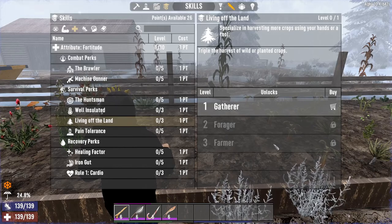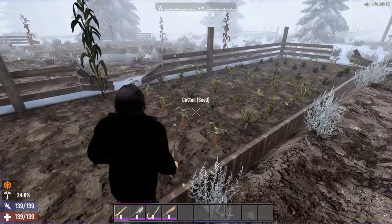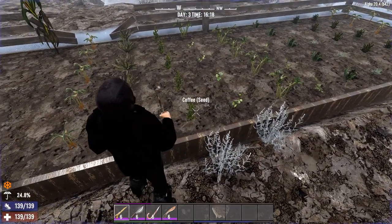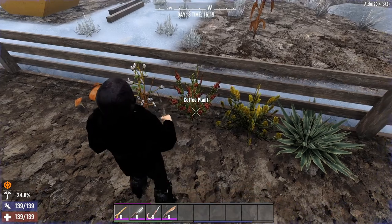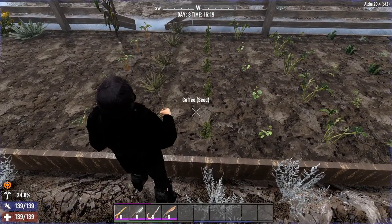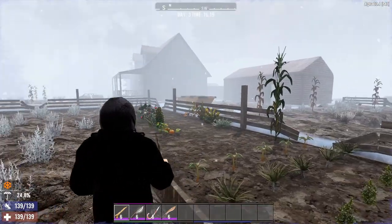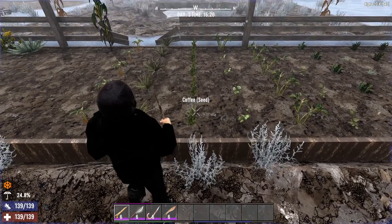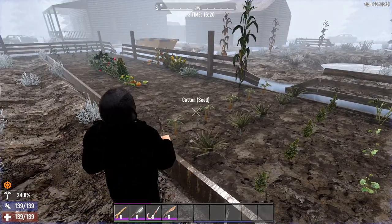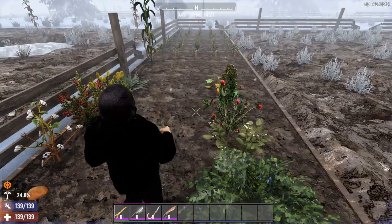In previous editions of Seven Days to Die, you would harvest a plant — for example, I've got this coffee plant here. If I harvested this coffee plant, it would leave behind a seed, and it would automatically plant the coffee seedling. In alpha 20, they have changed this completely. They did nerf farming from alpha 19 to alpha 20, but here's a workaround.